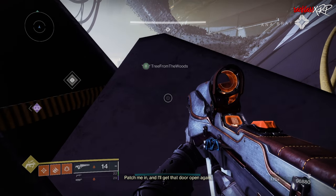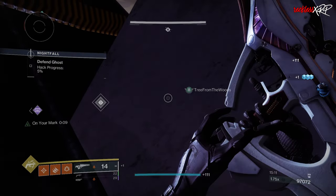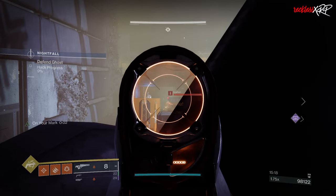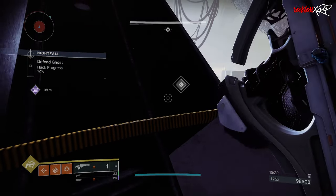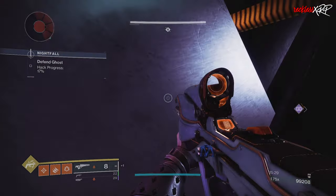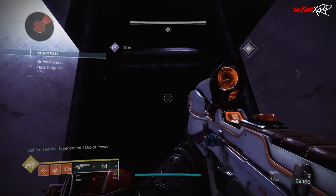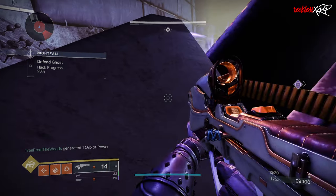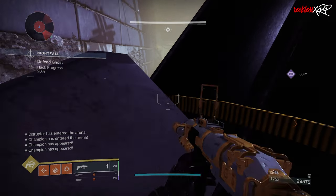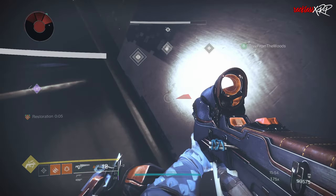Half of these will be available starting April 9th, including the Recluse, Hung Jury SR4, Succession, Edge Transit, Elsie's Rifle, and Fallen Guillotine. The remainder will unlock one at a time each week through the week of May 21st. The Brave Arsenal weapons will continue to drop from Onslaught after The Final Shape, but the limited edition variants won't be available after June 3rd, so get them while you can. The third and final livestream focused on Destiny 2 Into the Light will air April 2nd, one week before the content update arrives on April 9th.